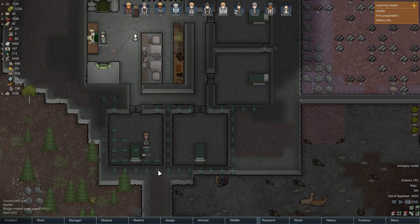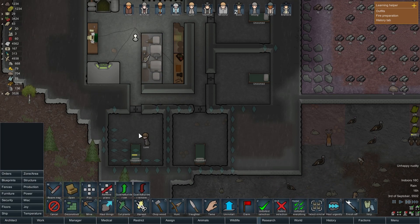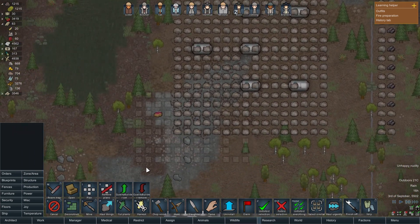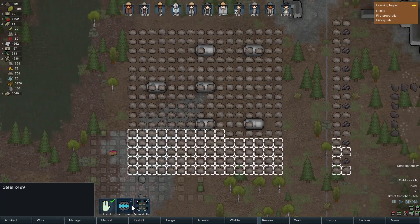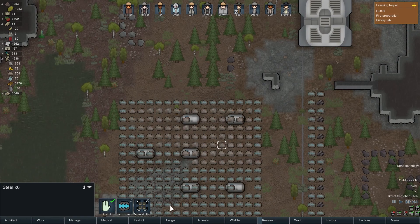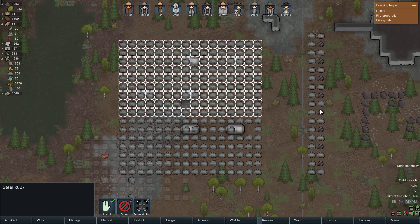The guys are busy smoothing out the floors and whatnot — I'm okay with this as long as they're busying themselves with something. But can we move the steel out of here? The fact that it's here is blocking my vision and I can't really get anything set up until we have all this moved out. Same with the granite blocks.